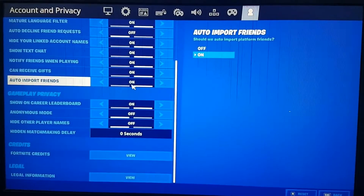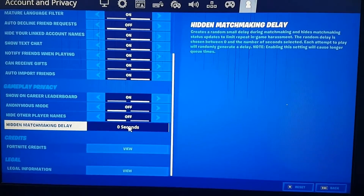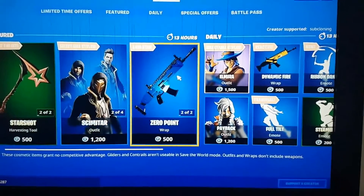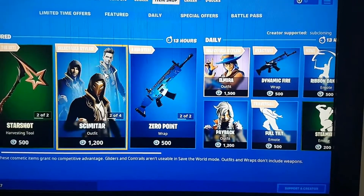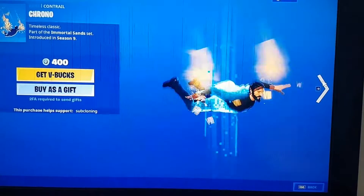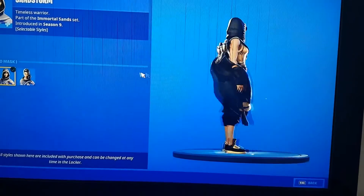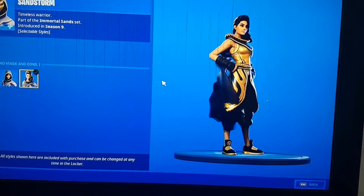Copy all of these settings that I've got right here. Put this one up to 100 seconds and press apply. Once that's done, go back over to the skin, turn it around, and again let it know you want it.